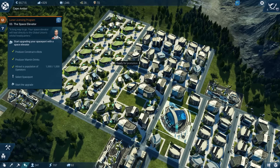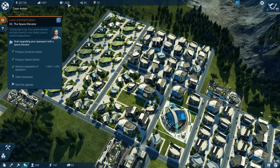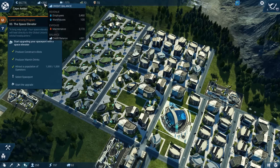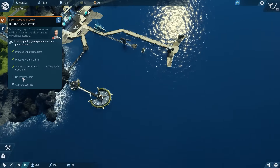Guess what? After all of those new large residences, we have a ton of people, ton of energy, and most importantly, a positive credit balance. So I'm not going to touch anything else, and we're going to go check out this spaceport, which is somewhere over here.